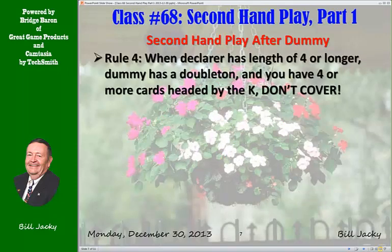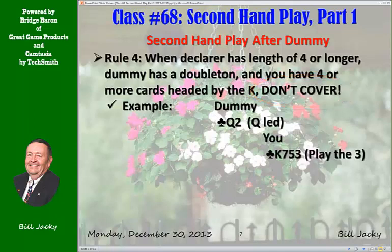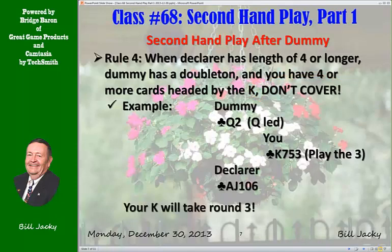Rule 4: When declarer has a length of four or longer, dummy has a doubleton, and you have four or more cards headed by the king, don't cover. Let's look at an example. Queen doubleton on dummy — queen is led. You have four to the king. Play the three. You can only finesse one more time. Your king will take the third or fourth round. If you play the king, he wins all the tricks.